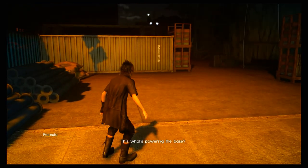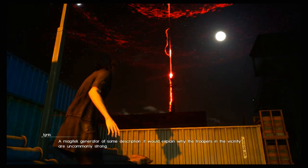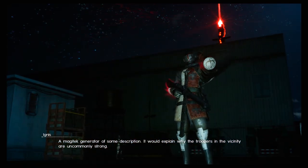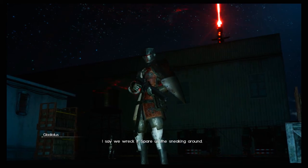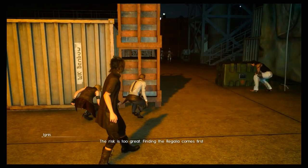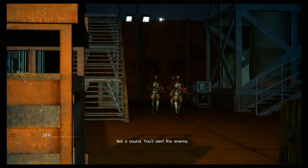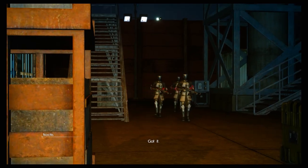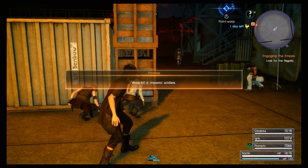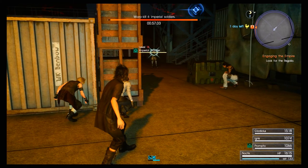It's like a switch — a magitek generator of some description. That would explain why the troopers in the vicinity are uncommonly strong. We should wreck it, but finding the Regalia comes first — not a sound. Warp kill six imperial soldiers — oh jeez.